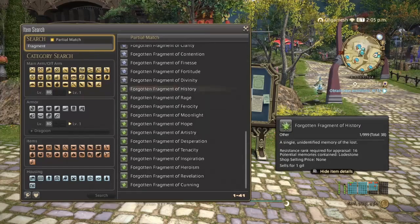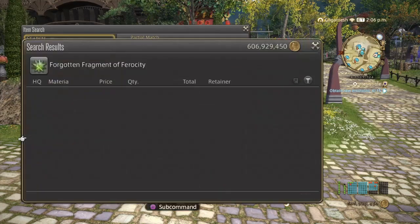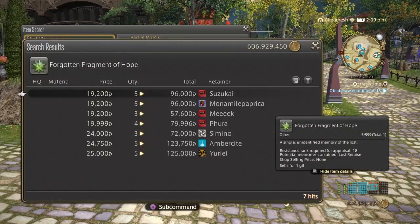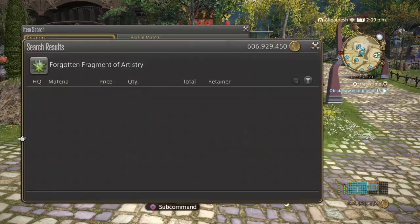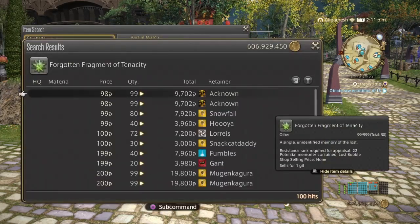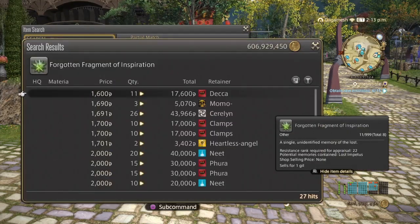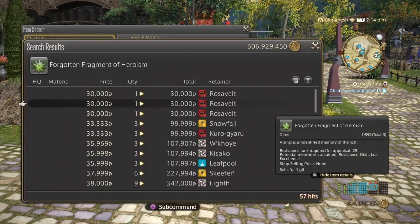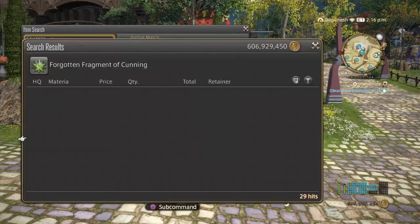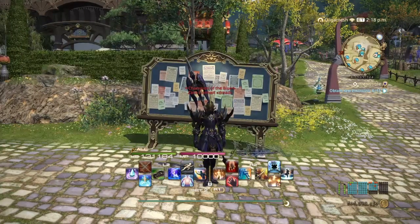The other way, of course, is through the Market Board. As you can see here, some of them are pretty cheap. Moonlight is pretty decent. Hope is very expensive. Artistry is pretty expensive. Desperation is decent. Tenacity is the lowest. Inspiration is okay but it's kind of low. Heroism is of course expensive because they're the hardest ones to drop. Revelation is not as much. And Cunning is pretty decent.